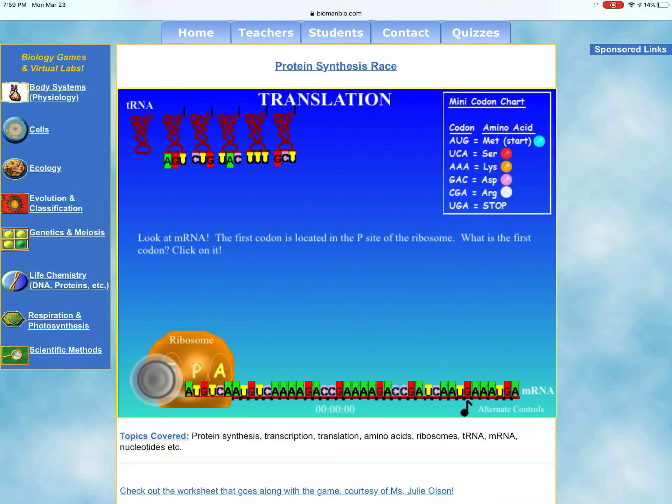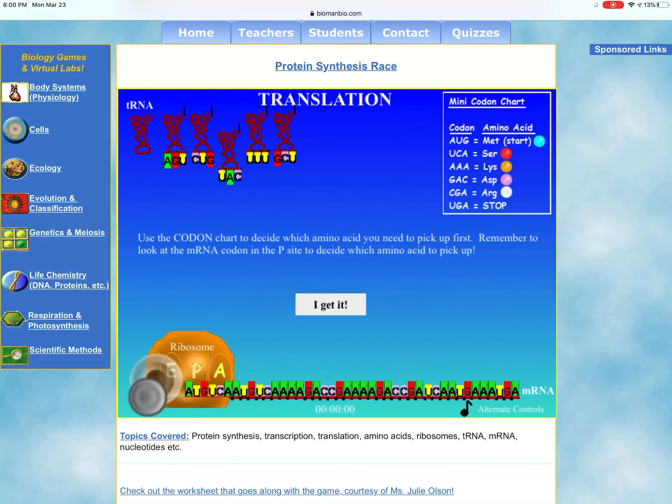Ribosomes are placeholders for two transfer RNAs to be in the ribosome at one time. The first spot is called the P site and the second site is called the A site. The first codon is located in the P site — that is AUG. Find the transfer RNA with the complementary anticodon, which is UAC, and click on it. Then use the virtual joystick to move it down. If it doesn't move, it may not be selected — tap on it again until the joystick works.